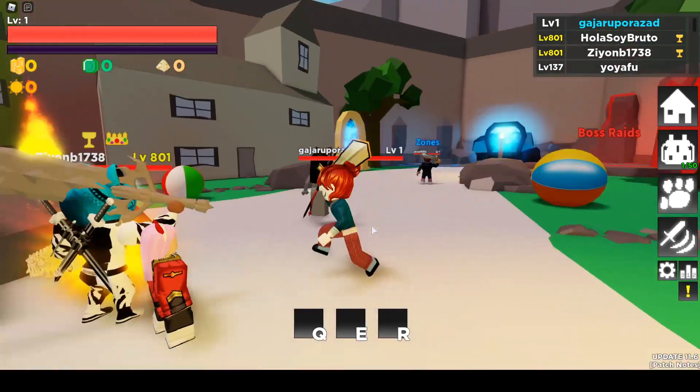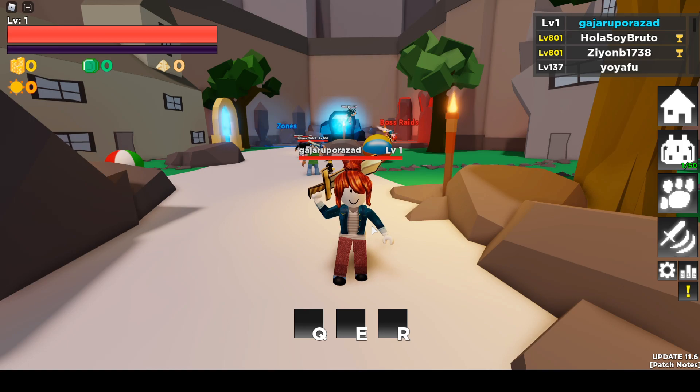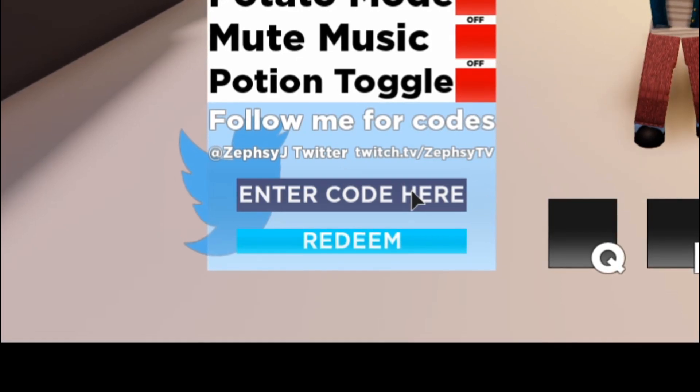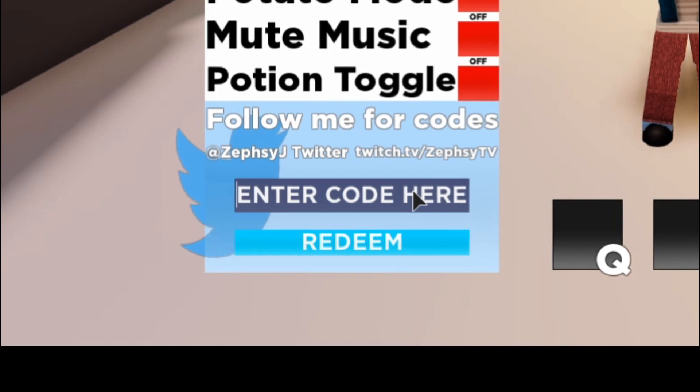Before I show you all the codes, make sure to like this video, subscribe to my channel, turn on the bell notification, and comment down below how you enjoyed this video. After doing that, click on the settings icon and you'll see the code option. There are only three working codes at this moment — all other codes are expired.